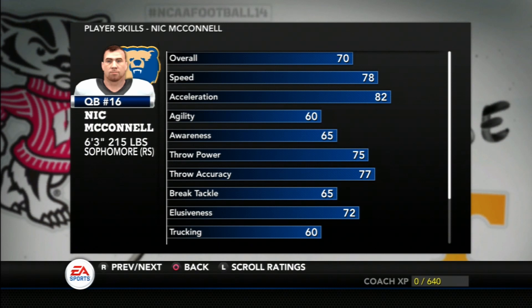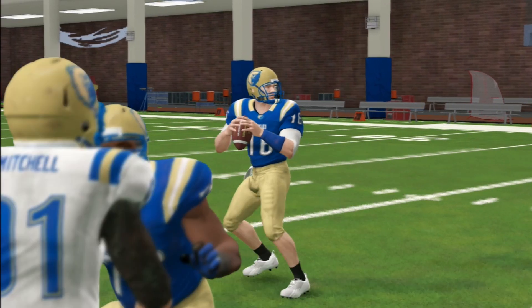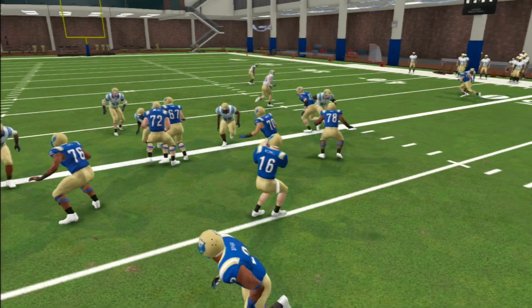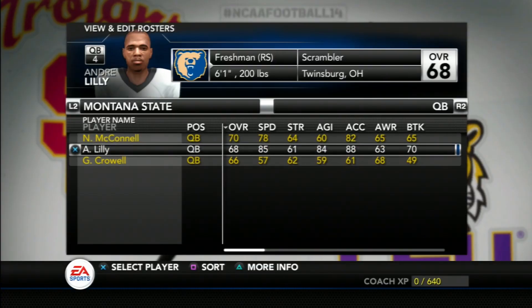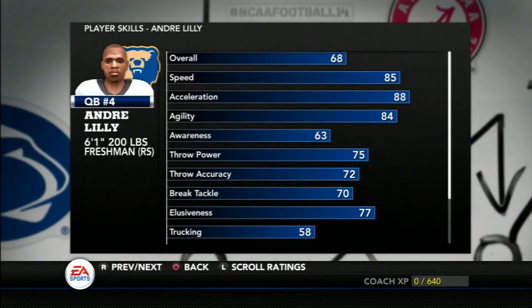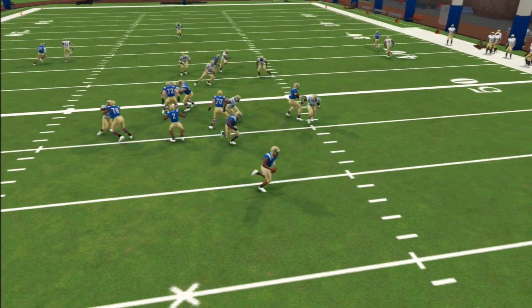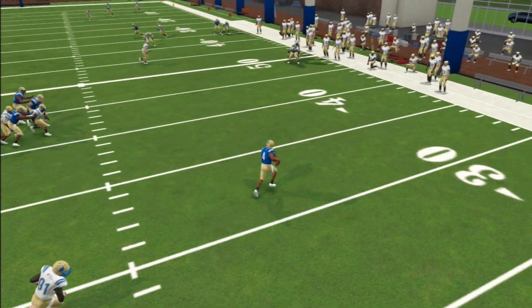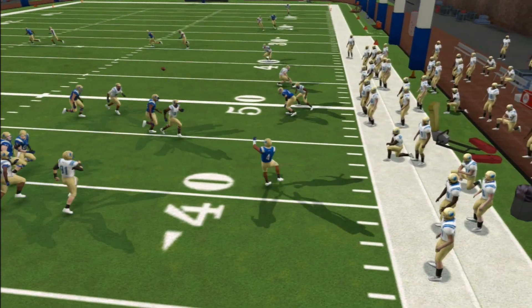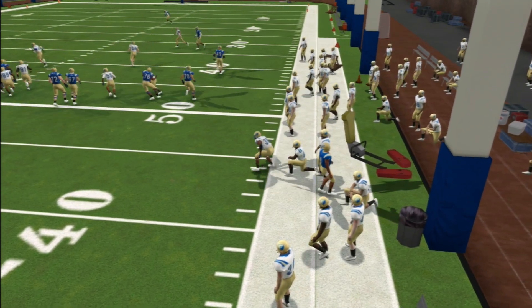Starting at quarterback is Nick McConnell, a six-foot-three sophomore who has some athleticism, but his arm is a bit more accurate than it is strong. He can still make good throws when needed and when pressured. Next in line, who will still get a decent amount of playing time especially if McConnell lacks speed, is redshirt freshman Andre Lilly. Standing at only six-foot-one, he is a much better runner — elusive — and can make a lot of things happen in and out of the pocket.